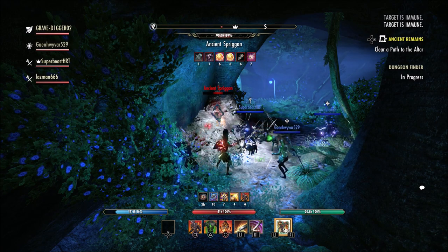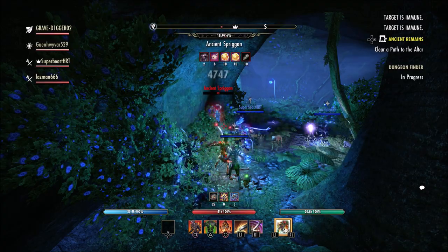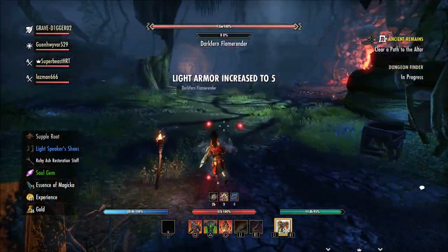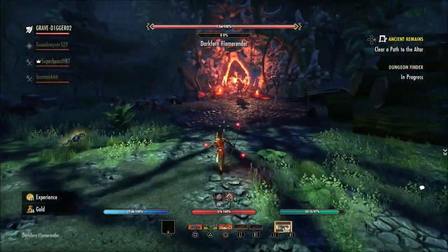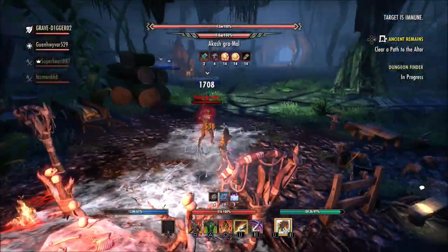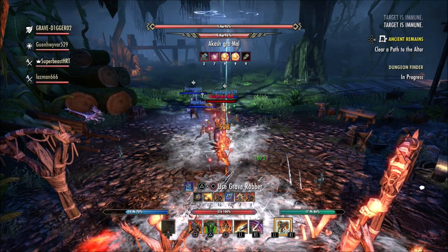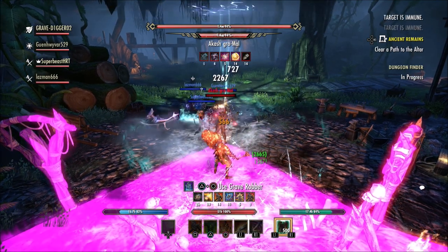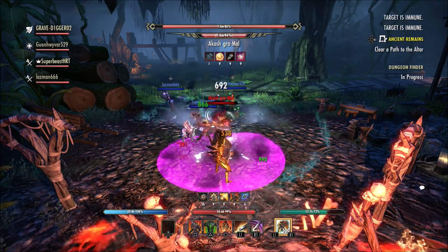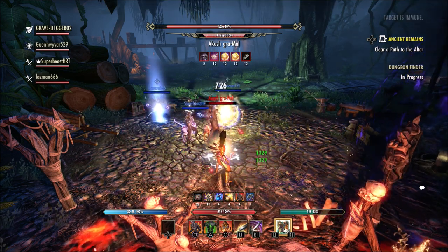If you play on Xbox or PS4 like I do, you have that issue if you have multiple characters — multiple magic characters, multiple stam characters, multiple tanks, healers, whatever the case may be. You may use the same gear on each of those characters. The big problem is, if I'm on my Magic Sorc and I want to take some of the gear off and go play my MagDK, MagNightblade, or MagNecro, I have to go onto that MagSorc, take the gear off, place it in the bank, log out, log in to whatever character I'm going to use, and then take those items out of the bank.